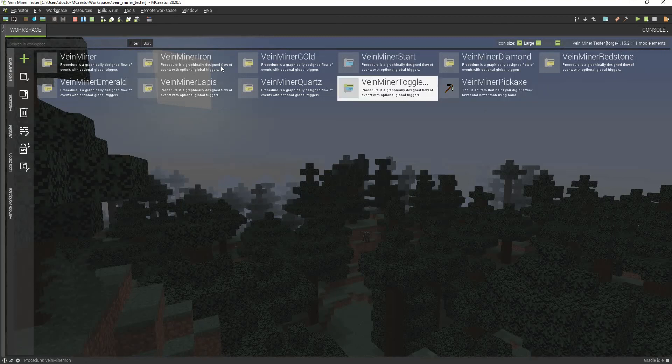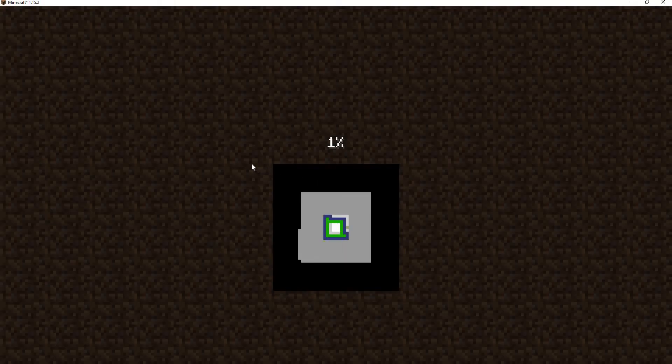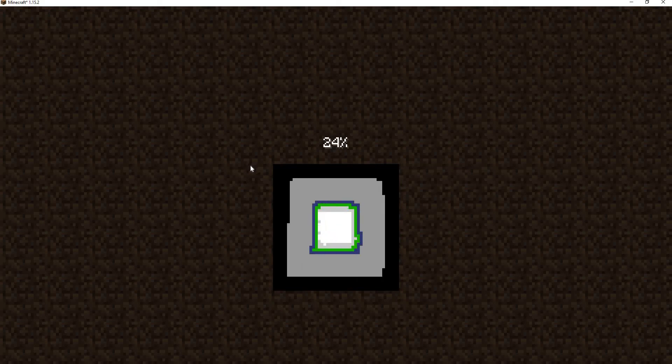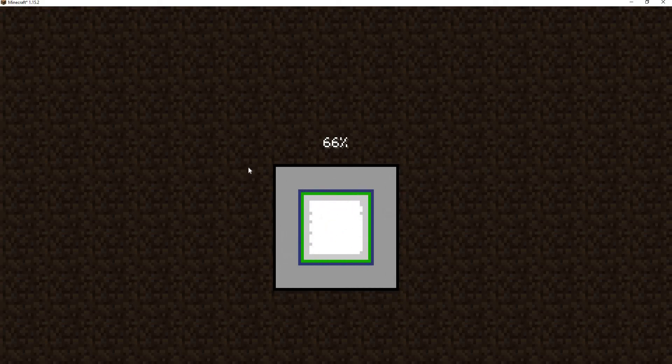This is basically going to mine it. I'm going to quickly showcase this in the game. This was actually a lot harder to make than the regular tutorials I do because it requires so many procedures. You have to have a procedure for every single ore that you want to make. I'm going to be making it in a brand new workspace so I can show you how to set it up from scratch. You will need MCreator 20.5 because it works the best.